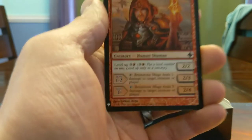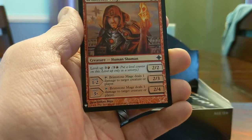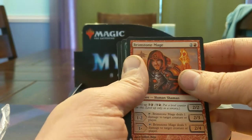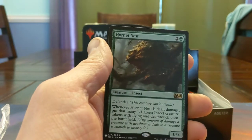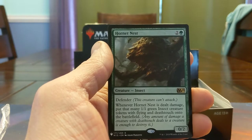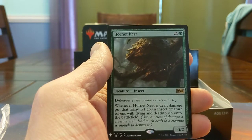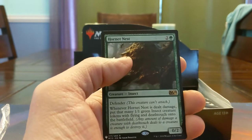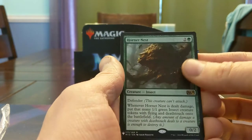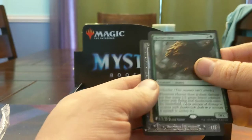7 mana to get your first ping is a bummer, but getting up to 3's is pretty busted. We got a Hornet Nest — this card's amazing. Whenever it's dealt damage, put that many 1/1 green insect creature tokens with flying and death touch onto the battlefield. And that looks like our rare. Then we got a foil — an Undead Warchief! That's ridiculous.